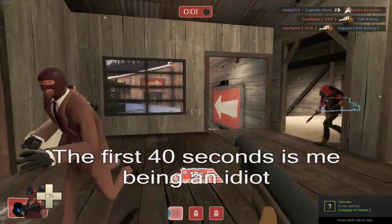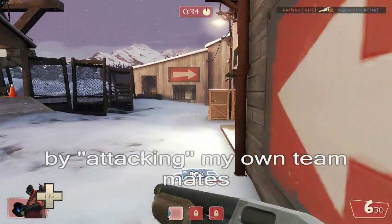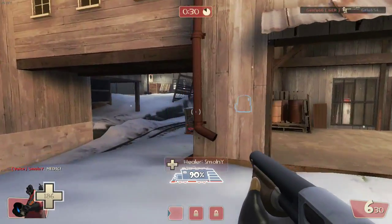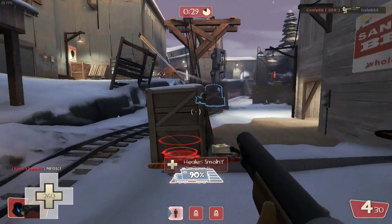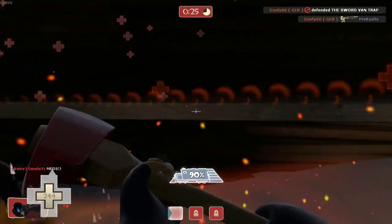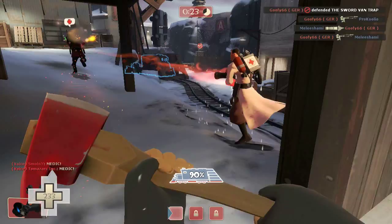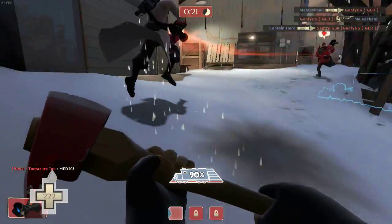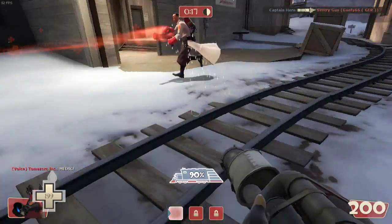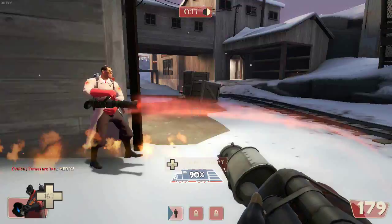It's time to get out of the RTS genre and tackle a different type of game. The last time I did that was with Alpha Protocol, and that was months ago. So for today, I present you Team Fortress 2, an old school first person shooter developed by Valve — the guys that made Half-Life, Half-Life 2, Portal, Portal 2, Dota 2. They make really good games.